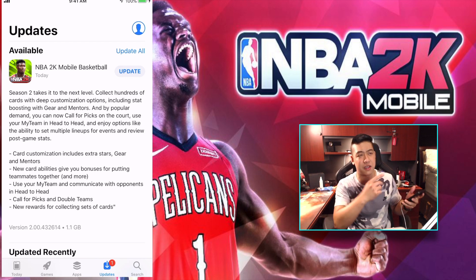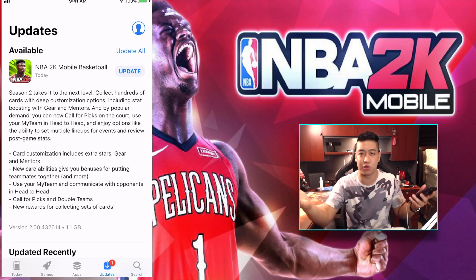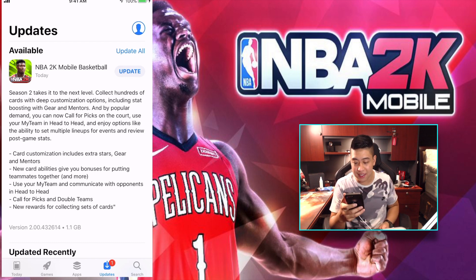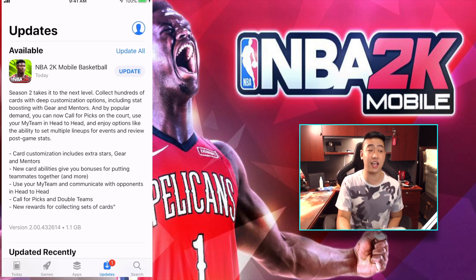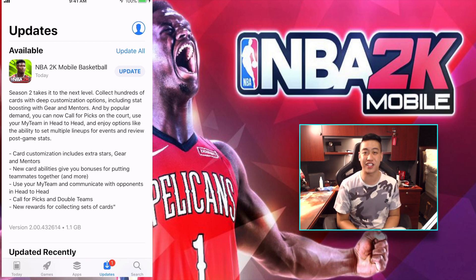They have dynamic duos — I forget what they called it — but there's Anthony Davis and LeBron James. We've got all these dynamic duels all over the place. You can use your My Team to communicate with opponents in head-to-head, and call for picks and double teams. There are also new rewards for collecting sets of cards. I'm going to go ahead and update my app, and we'll jump in to check out the first looks.